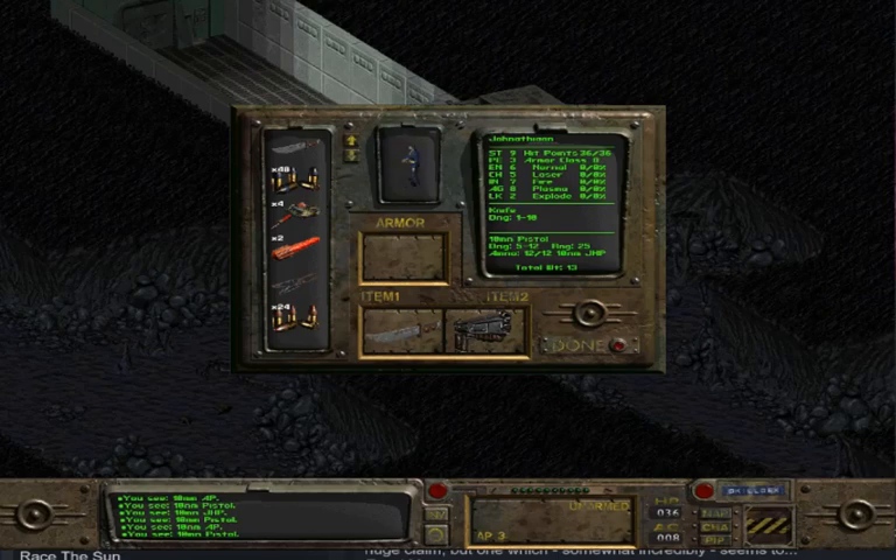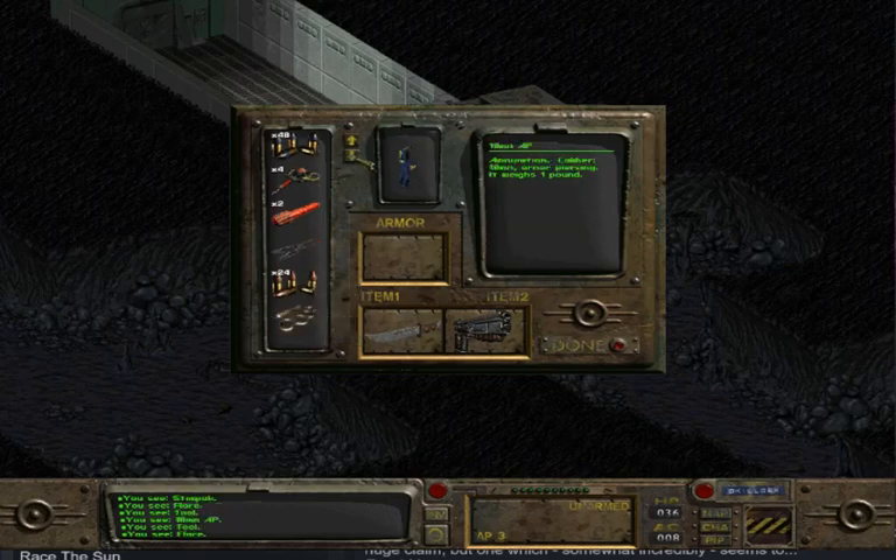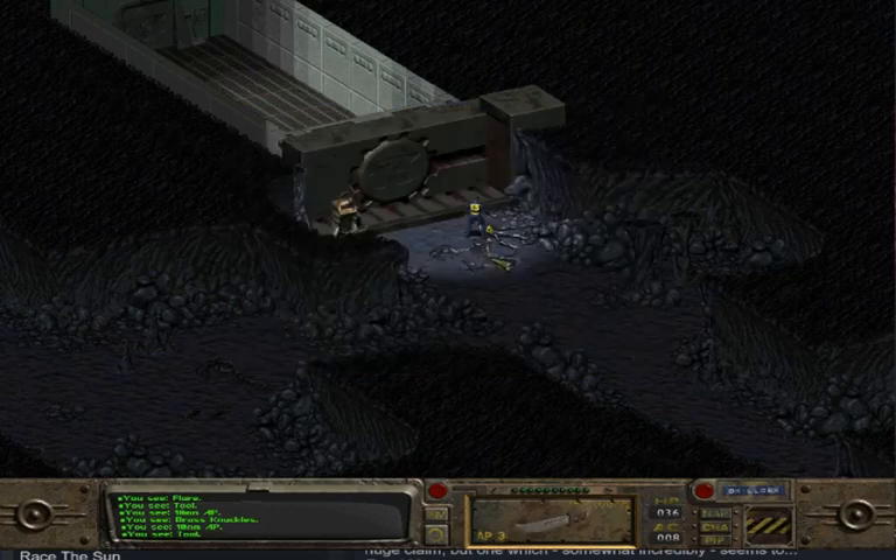I don't even want to use it that much honestly. Stimpak: a healing chem — when injected it provides immediate healing of minor wounds. A flare creates light for a short period of time. Tool set containing various useful tools, weighs 1 pound. Ammunition caliber 10 millimeter armor piercing. Brass knuckles — actually made out of steel, protect your hand and do more damage in unarmed combat. Not that exciting, but the knife still does more damage.